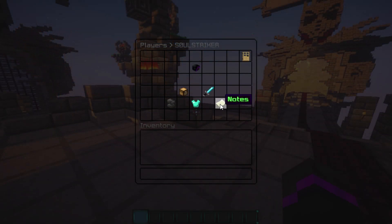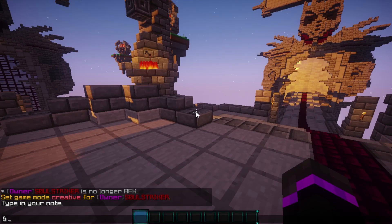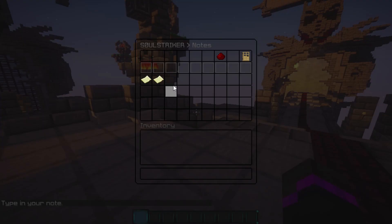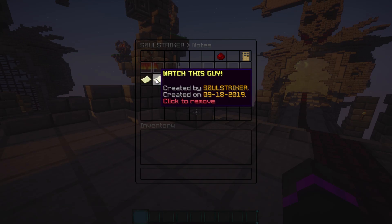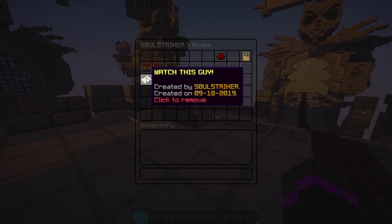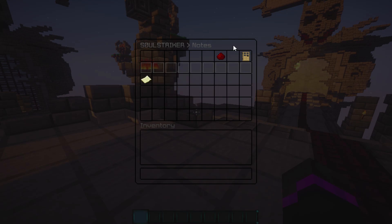The last thing in the player GUI is notes. You can create notes by hitting 'create note' and you can use color codes as well. Let's type in 'watch this guy'. You can remove whichever note you want, and as you see it works fantastically. You can create as many notes as you want and delete them when staff has seen them.